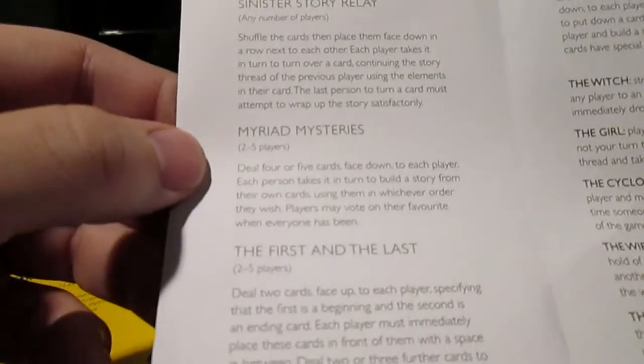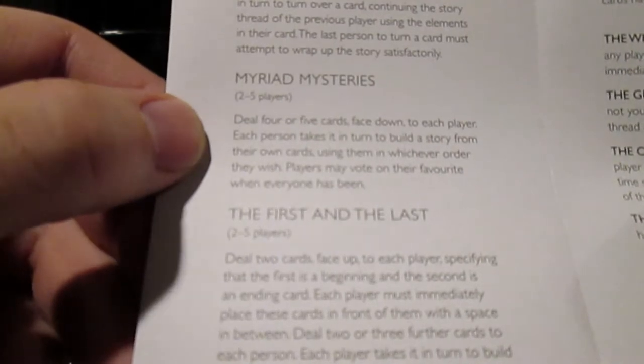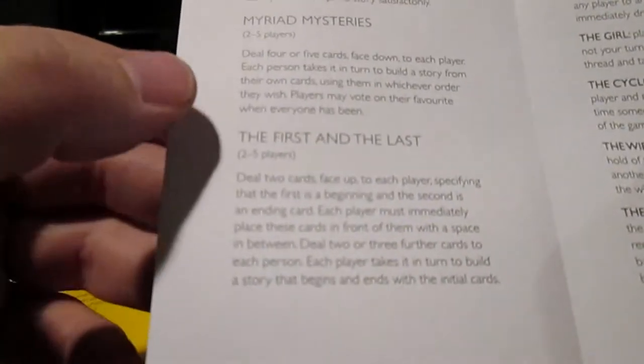There's another way called Myriad Mysteries — two to five players. Deal four or five cards face down to each player. Each person takes it in turn to build a story from their own cards, using them in whichever order they wish. Players may vote on their favorite when everyone has had a turn.